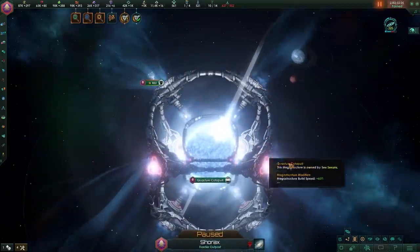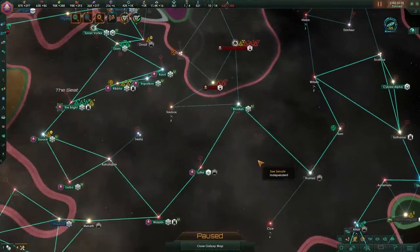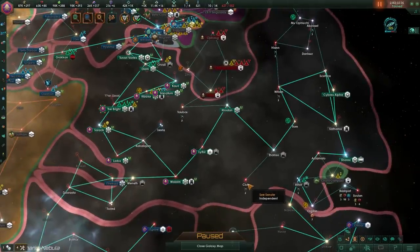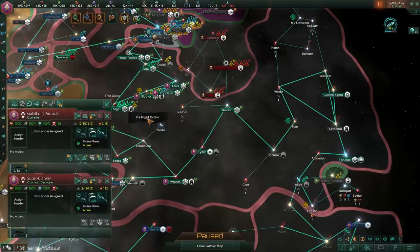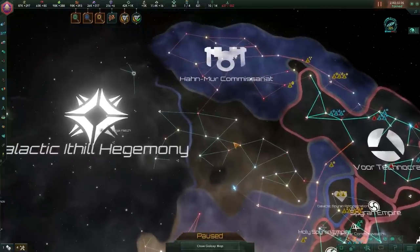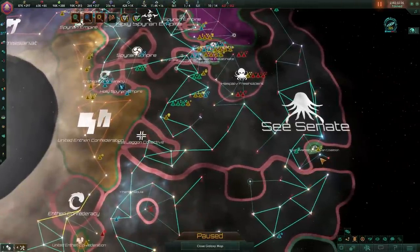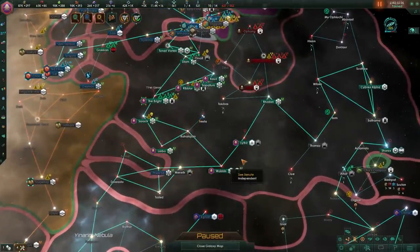Quantum Catapults are very interesting for late game, especially for deploying fleets. Unlike the psionic jump drive or normal jump drive, there is no cooldown or any negative malus when deploying your fleets — firepower is not halved, etc. Do keep in mind that if you send a group of ships to another area of space, they will not necessarily land together. There's always a chance fleets drop in different systems within the target area, so make sure you keep that in mind, otherwise your battleship fleets could all die behind enemy lines.